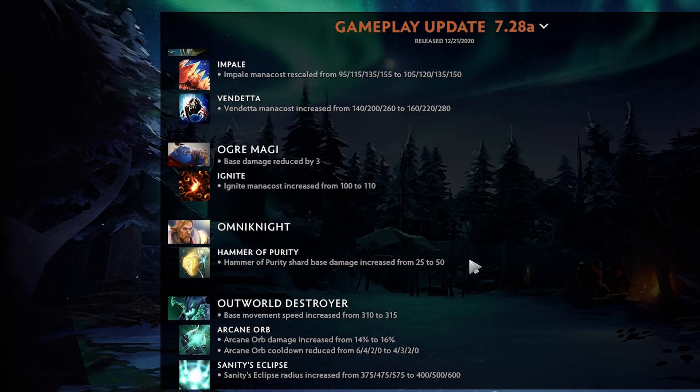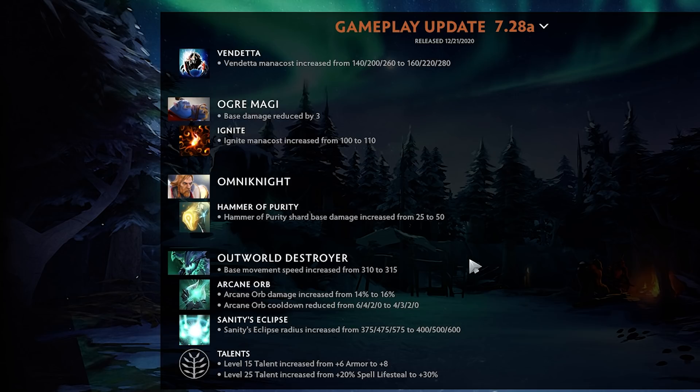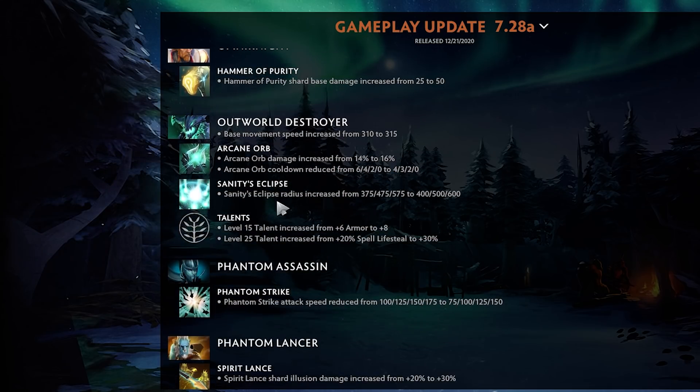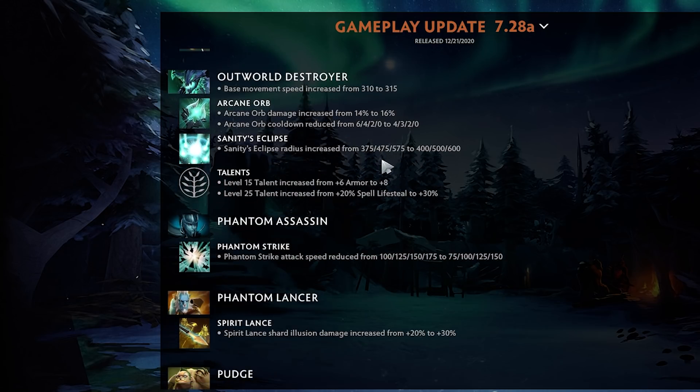Ogre Magi base damage reduced by 3, Ignite mana cost increased by 10. Definitely a nerf but I think he's fine. Hammer of Purity is still trash.